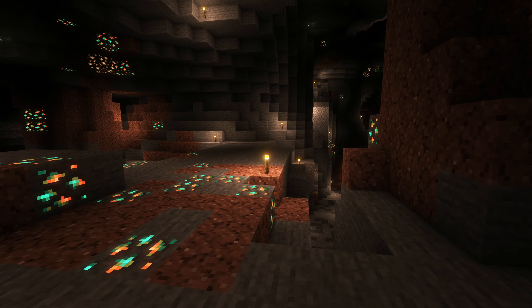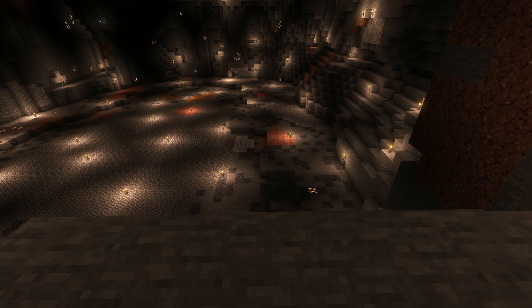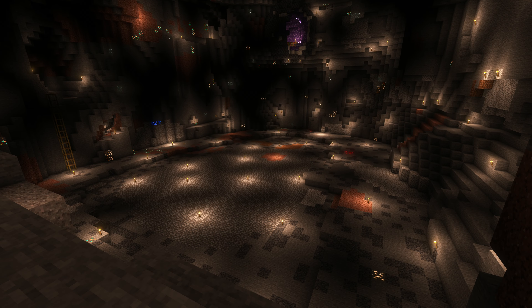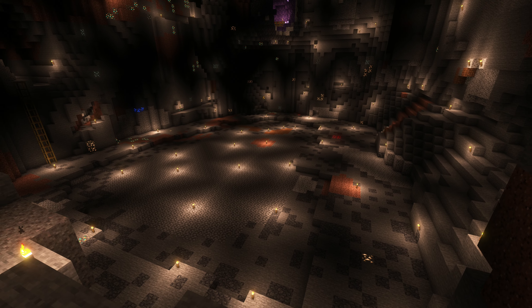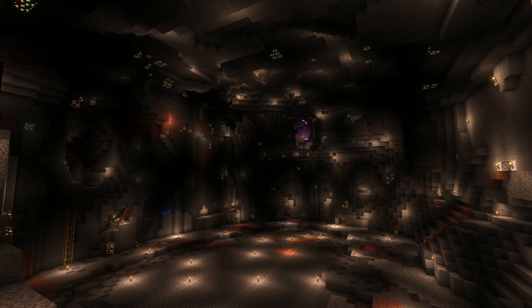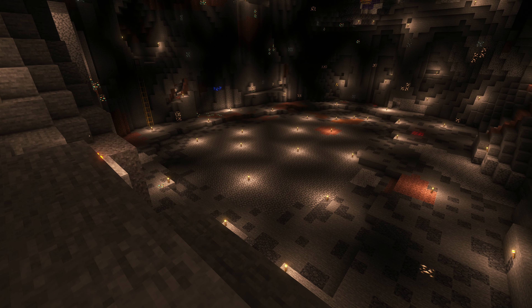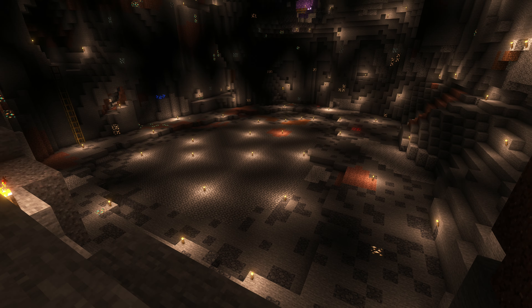From up here we can see it even better - no more pillars in the way. But of course it's still a long way to go before this is finished. I still need to figure out how high I want this platform. I feel like I'll first build the nether gate and maybe get some lava in there to see how it looks from up here, then decide how high above I want to look down on this and how much I want to look up to the enchanting room. It's all about the visuals here, not practicality.